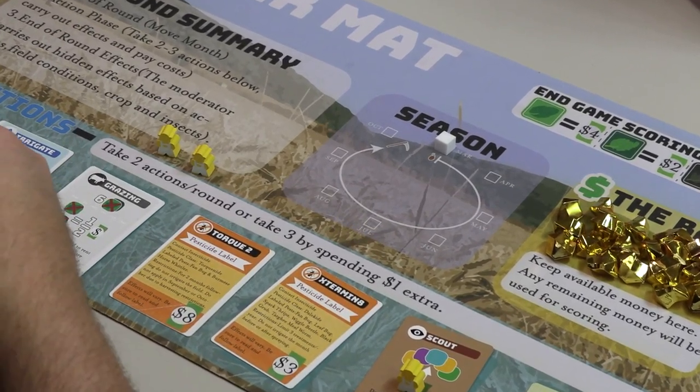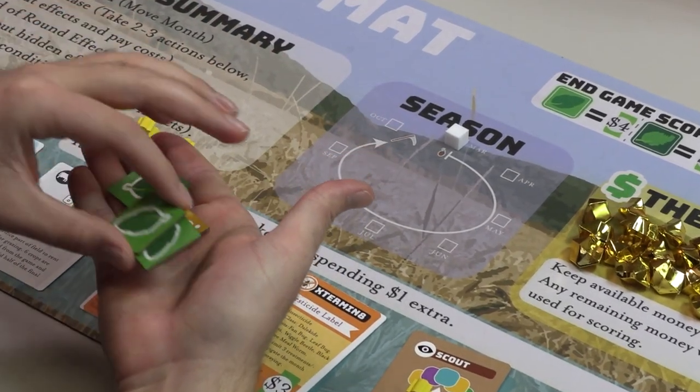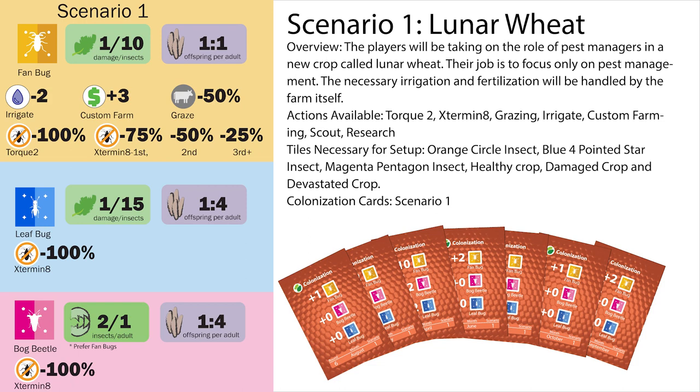At the end of the game, the pest manager will score points based on how healthy their final crop is and how much money they have spent. To set up the game, the moderator selects a scenario. Each scenario includes information about the crop being used and what types of organisms may enter the field and how they affect the crop and other organisms.